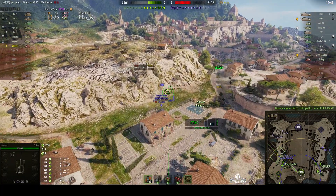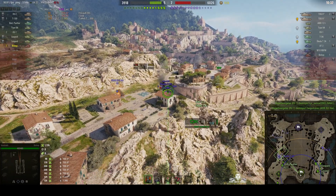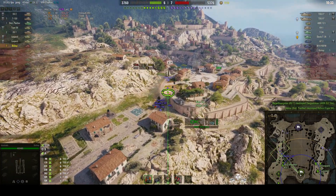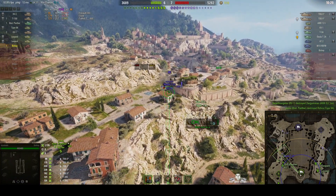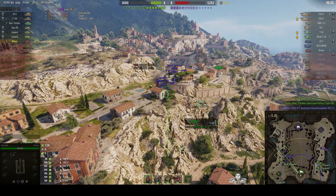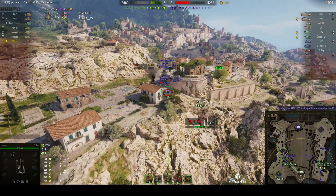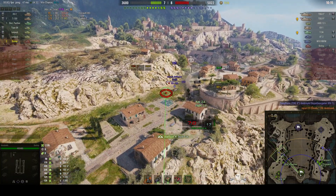AMX ELC — well it should actually be ELC AMX, the other one being the ELC made by Evan. And he's got a Type 64 there — that guy dies. He's got a Skoda T24 next to that building, just showing the corner of his vehicle at the moment. Round's out — blind kill! He got another one.